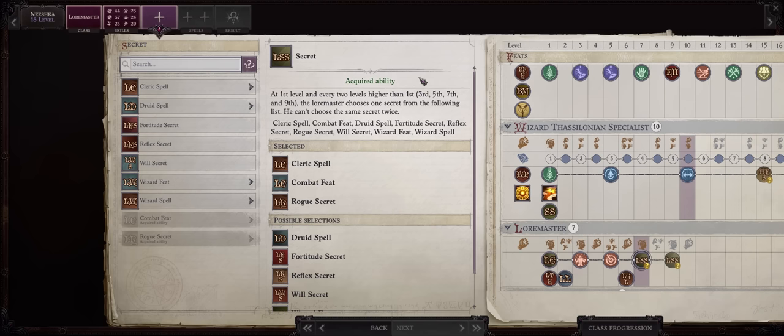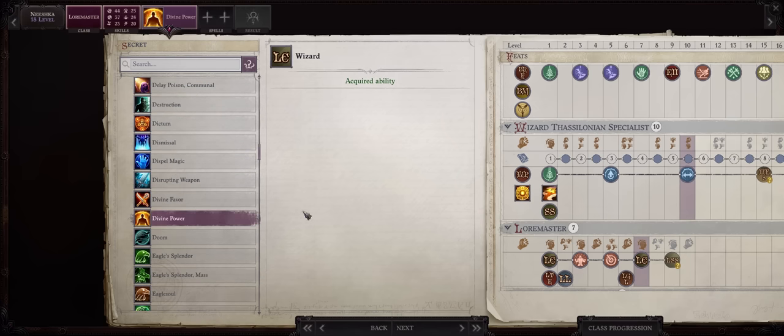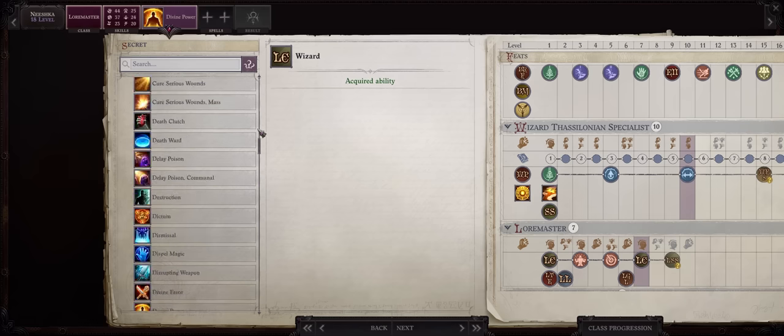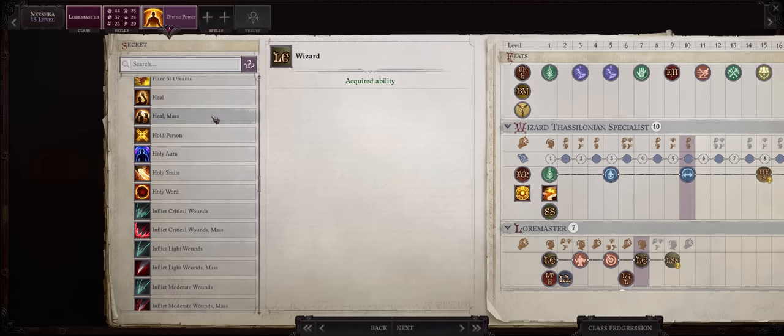For your secret at 18, you can once again steal a spell from another class. A spell I really enjoy getting is Cleric and then Divine Power, as it's very hard to increase your stats by a luck bonus higher than plus one if you aren't a Cleric or Oracle. Something else you can do here is get Firestorm from Druid — be sure to get it from Druid instead of Cleric through Lore Master, because Druids have it one level earlier, so level 7 instead of level 8, which means you can apply metamagic better. But understand you can pick any divine spell you want, including the ultimate healing spell Mass Heal.